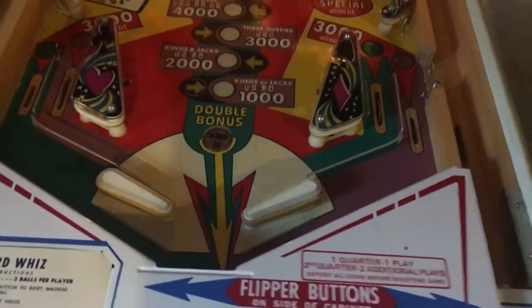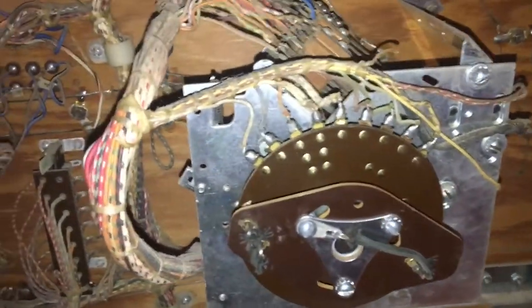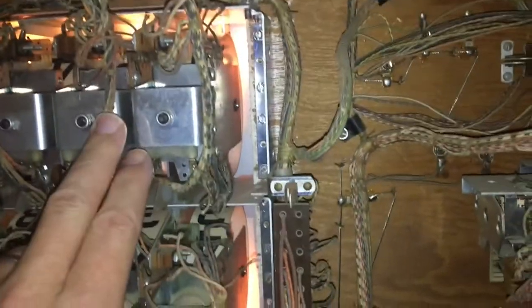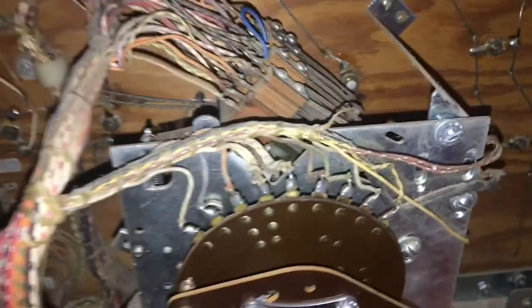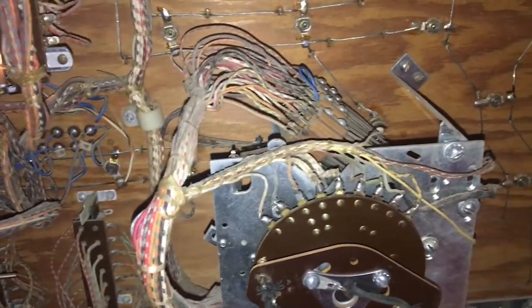I started at the player unit here. I haven't done too much yet, but I took this off and cleaned up the rivets — it now moves freely. With the top scores not resetting, I believe it's one of these switches here on the third stack. I want to take this off and look at it a little bit more, but this is kind of my initial guess.